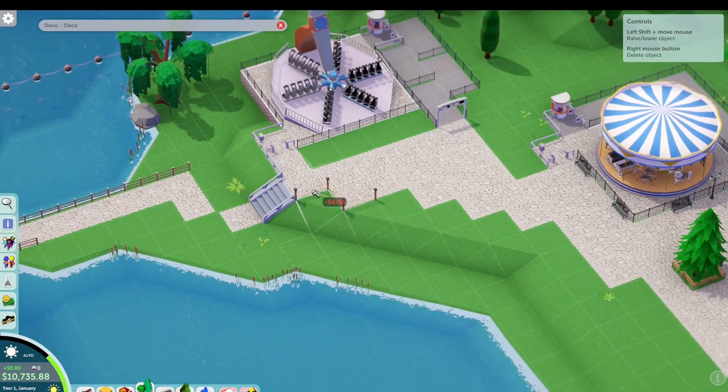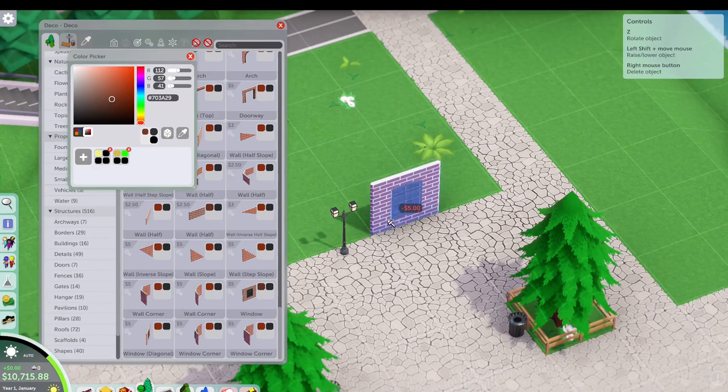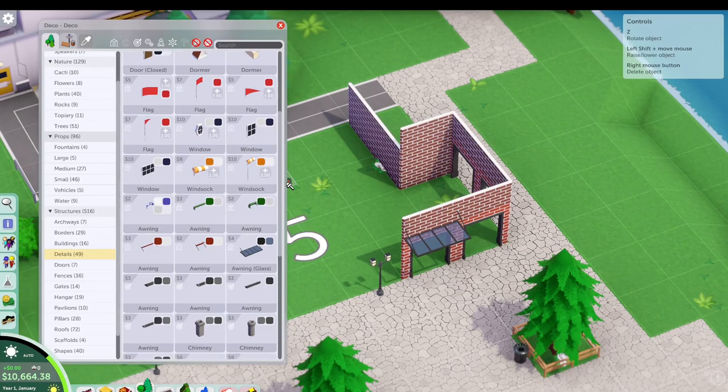We're doing some yellow flowers and just a little details here throughout. This is sort of our base set of rides. We're going to drop in pedal swan boats here. Those will happen in a little bit, but first we're going to develop out this main street just a little bit.